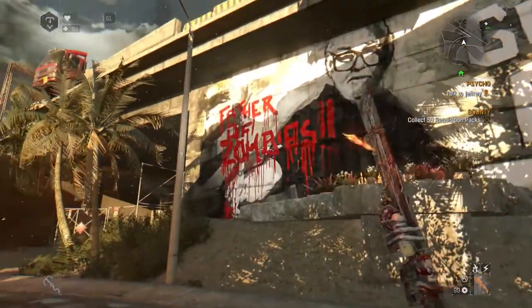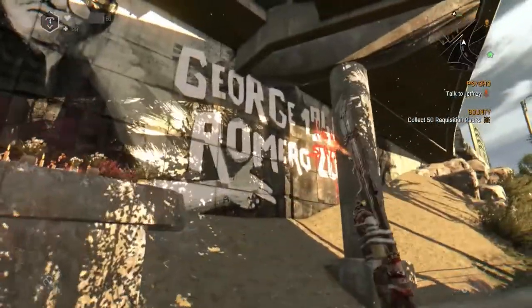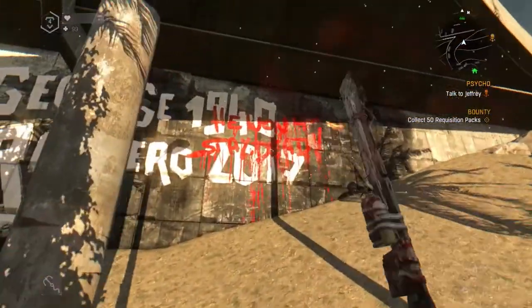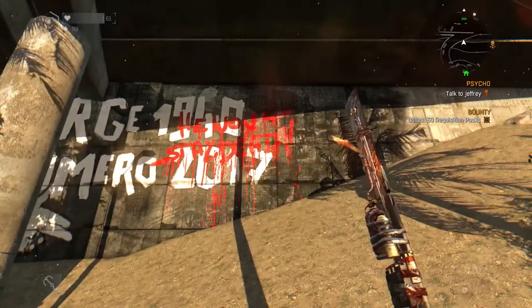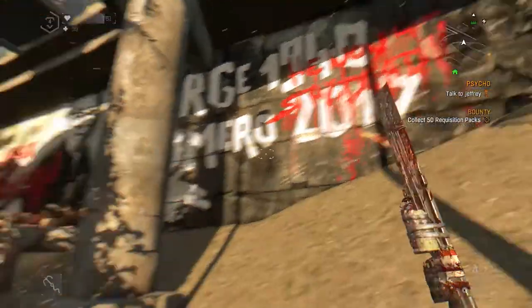After his death in 2017, Techland decided to make a tribute to George. As shown in the video, in the slums under one of the bridges as shown on the map, you will be able to find a painting of George A. Romero, with one text that reads 'Father of Zombies' and another one that reads 'He won't stay dead.'